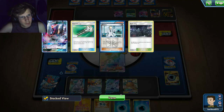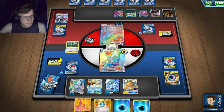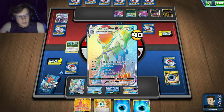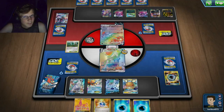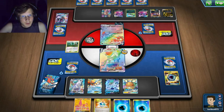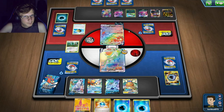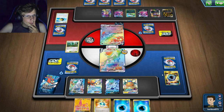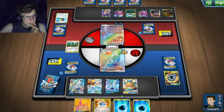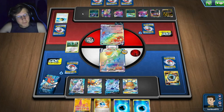He's got another Crobat. He's going to fill his bench. He could still use a supporter — he just got a new hand. He's got another Malamar. I'm wondering if I could just Guzma around these Eternatus guys entirely since I can't one-hit them. I could do a one-turn attack but I have no other draw in hand. If he puts down a Zigzagoon he does 270 and could one-hit me.